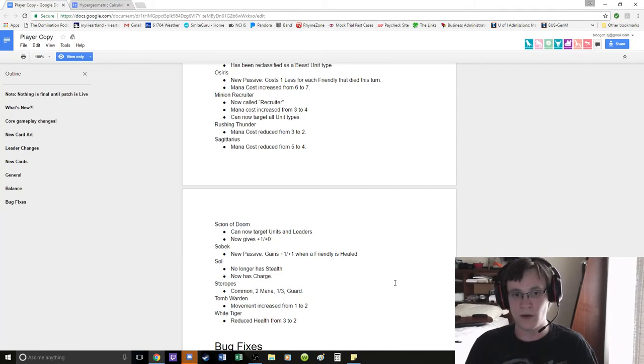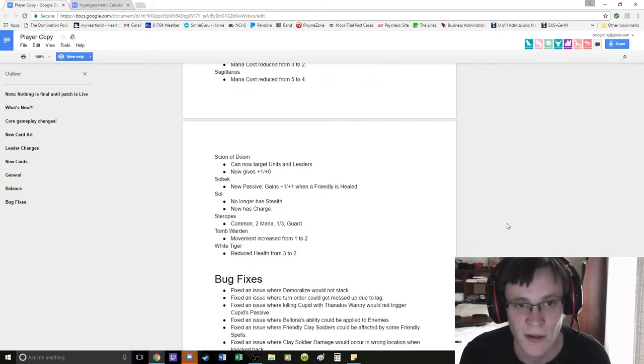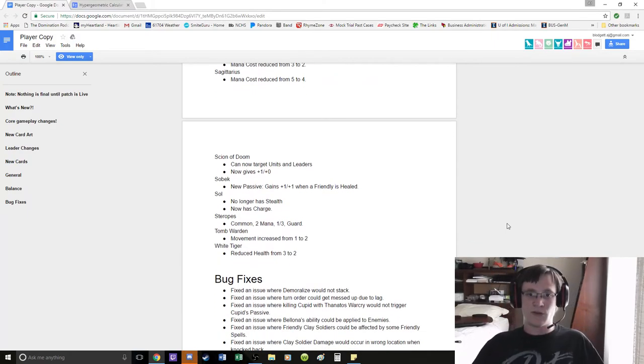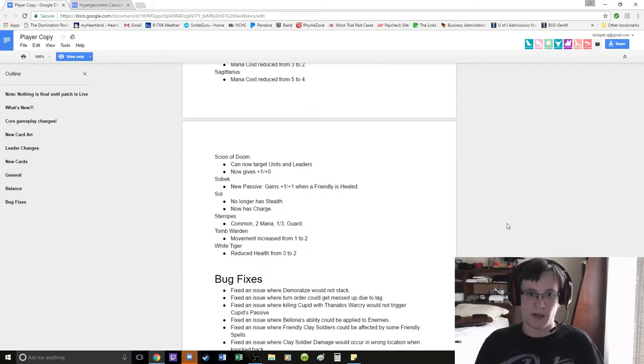Rushing Thunder: reduced from 3 to 2 — it's an attack card against Norse, it's still trash because you're not always going to play Norse. Sagittarius: mana cost reduced from 5 to 4 — thumbs up, we'll see some play out of that card. Chinese is broken.